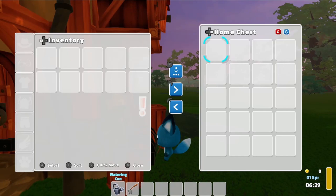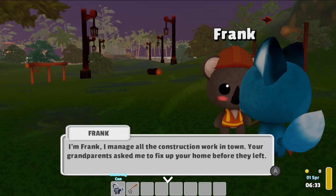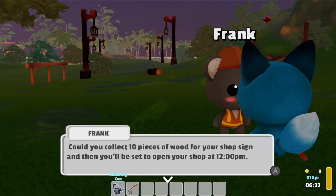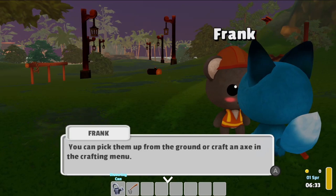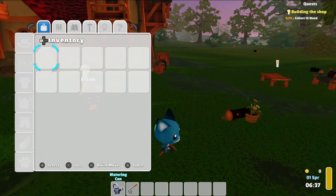What's this? A little treasure chest for me? With nothing in it? Hi Frank. I'm Frank — I manage all the construction work in town. Your grandparents asked me to fix up your home before they left. Could you collect 10 pieces of wood for your shop sign? Then you'll be set to open your shop at 12 p.m. You can pick them up from the ground or craft an axe in the crafting menu.